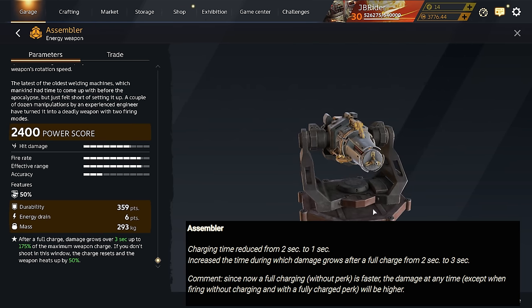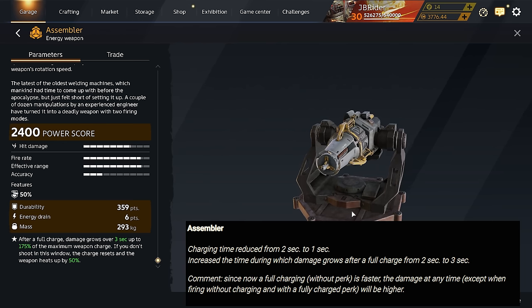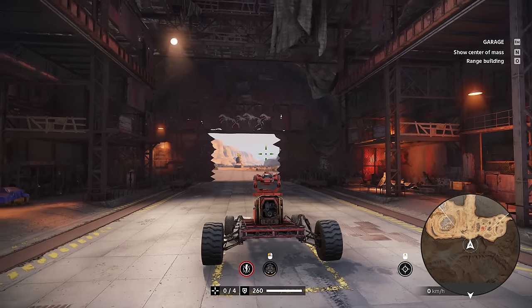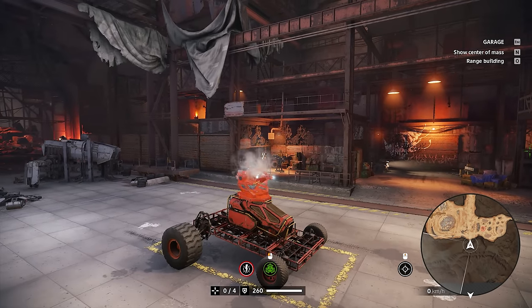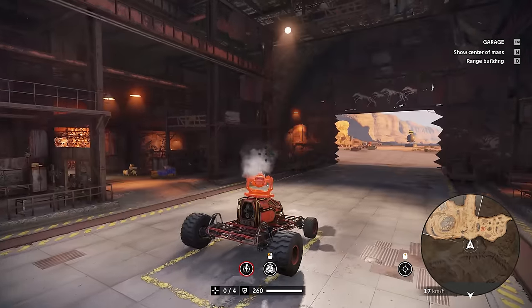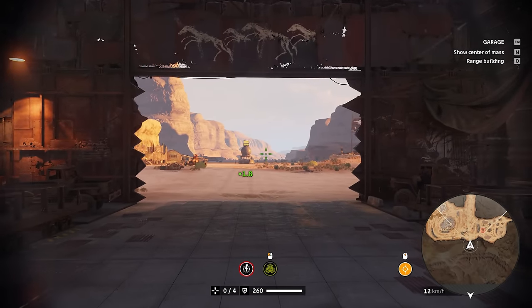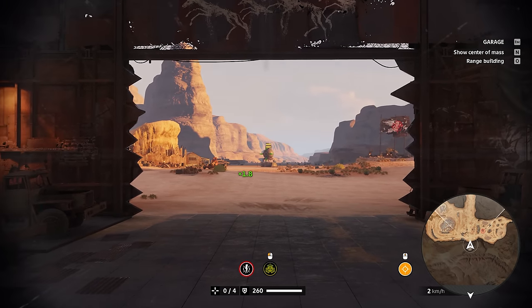The buff it received is they reduced the charge time from 2 to 1 second, and they increased the overcharge time from 2 to 3 seconds. So it should take a lot longer to overcharge now. That's actually quite long, and then it automatically charges up again. The reload should be a lot faster on the charge time — and that's actually quite fast.